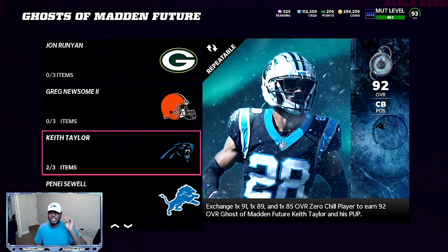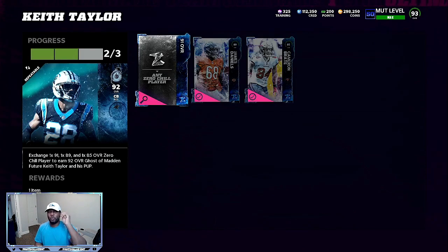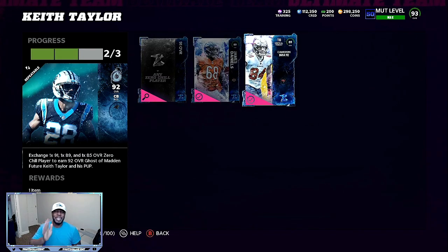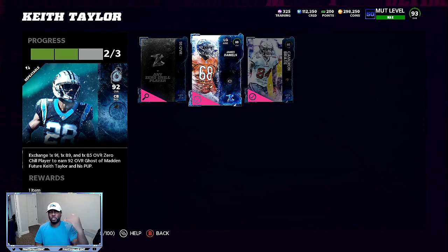This 92 overall Keith Taylor is going for between 70 and 85,000 coins. A lot of them are about 50, 55, 56,000 coins, so this one is another 25,000 coins more. Sniping the pieces, you need 191, 189, and 185. I go back and forth between the team builders and zero chill. I'm only 191 overall away. I got the 89 and the 85 for about 14 to 15,000 coins — usually the 89 is between 24 and 28,000, so that's going to leave me an extra 7,000 profit overall.